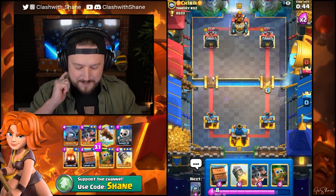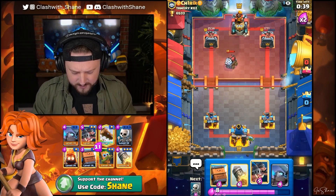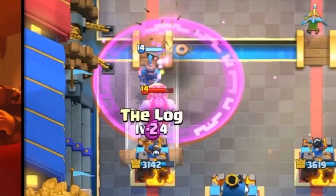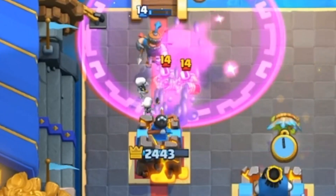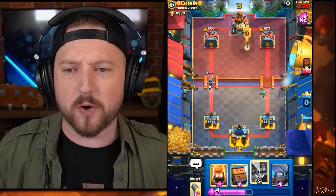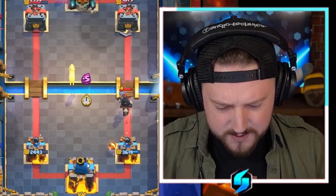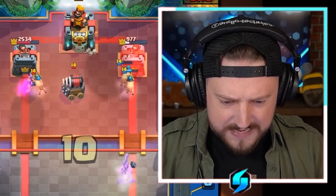Fire Spirit for some additional chip damage. What is he going to do — is he going to go Goblin Giant? He does. Let's go one of these, one of these — boom baby! Destroy that Goblin Giant. He did a good job there, I'm respectful about that. Going to pull this back with one of these. Piggies, get some tower damage done — chip damage is all I need.